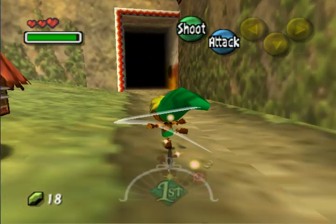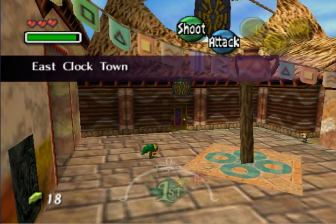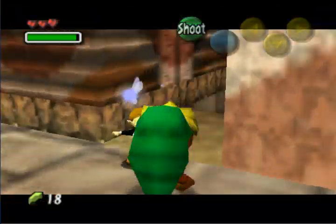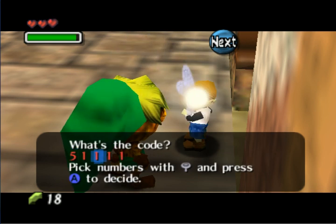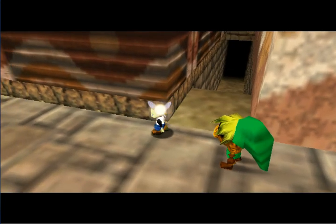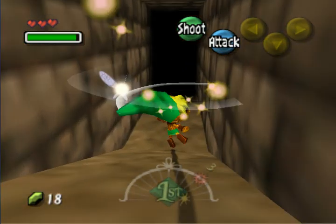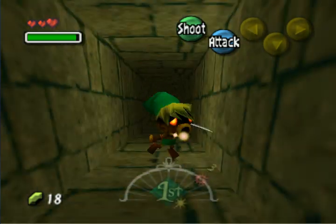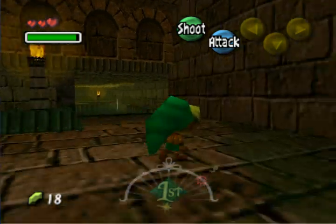Let's go out this door — this will take you right out to East Clock Town. Now talk to this kid. Remember your password: 51432. He stands aside and lets you in, and he will stay there the entire duration of the days. When you restart the days, he'll take his position back again. This is the path that leads to the observatory.